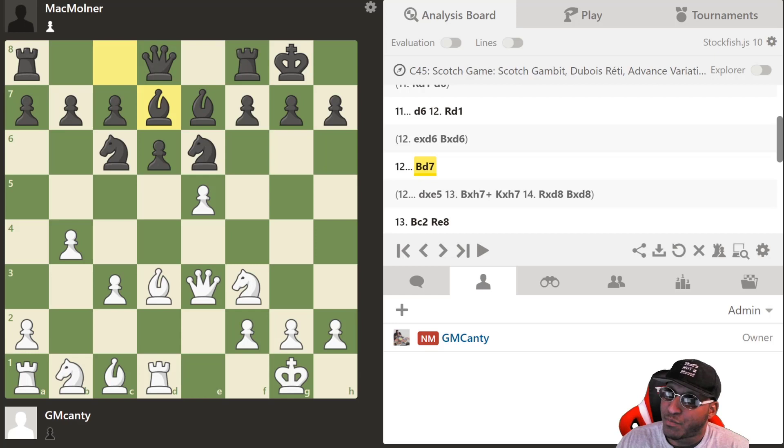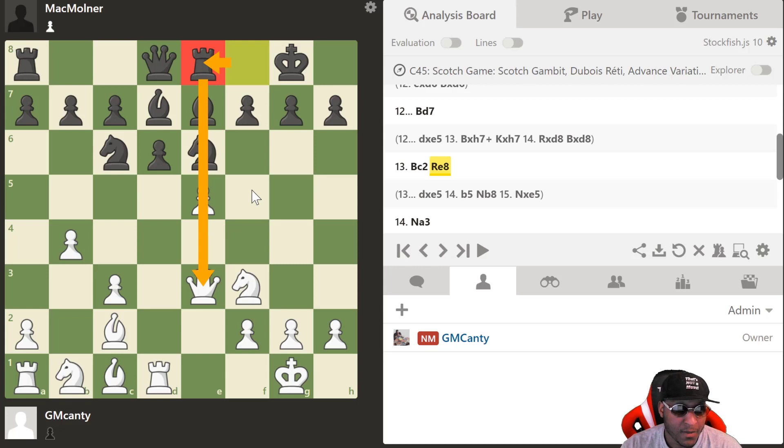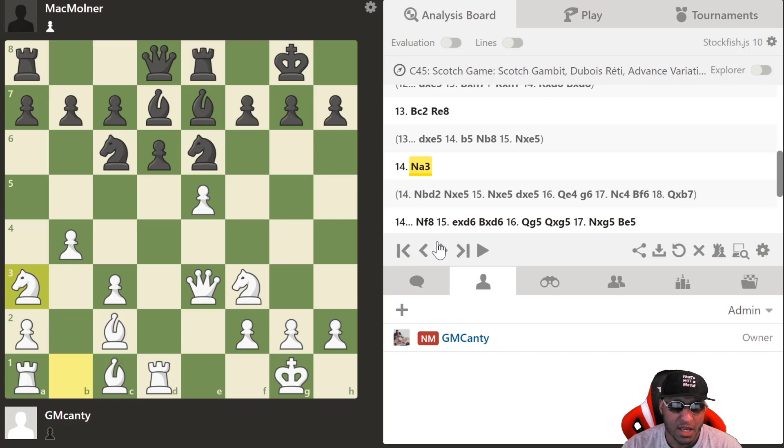After Rd1, he plays Bd7. Pause the video — what would you play here? After Bd7, I played Bc2. The reason I chose Bc2 is because I wanted to keep the pressure on this file and keep the long-range sniper ready to go. He played Re8, which was very good — it x-rays my queen, just like I'm x-raying his.